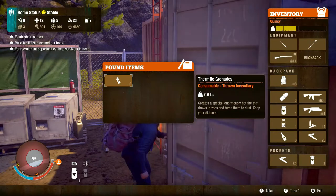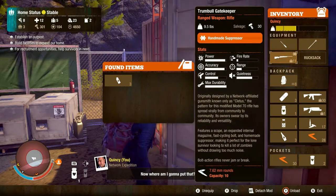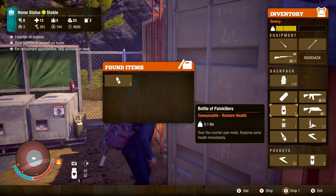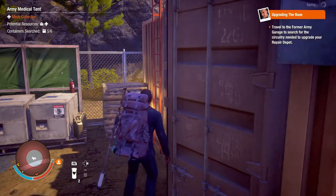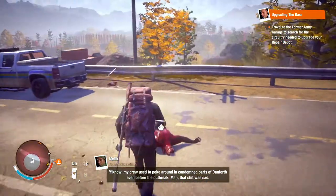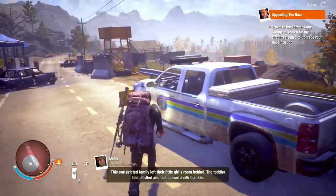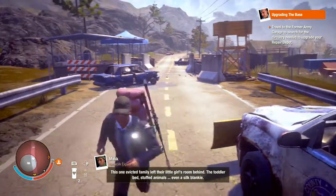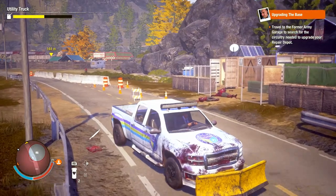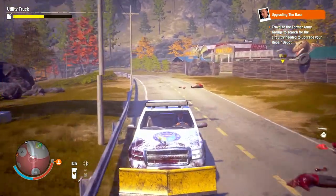Create a special. Firelight drawers over there — turn down to dust. What now? Where am I gonna put that? I need to see how that works. You know, my crew used to poke around and condemn parts of Danforth even before the outbreak. Man, that shit was sad. One evicted family left their little girl's room behind — toddler bed, stuffed animals, even a silk blankie. We still have it back at the base. Guys, I know this stuff might be boring to you but it's pretty fun.